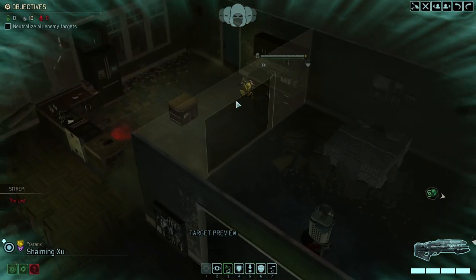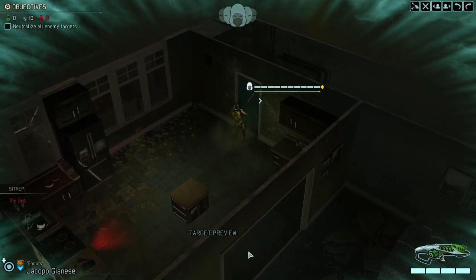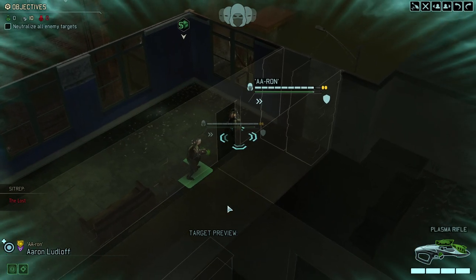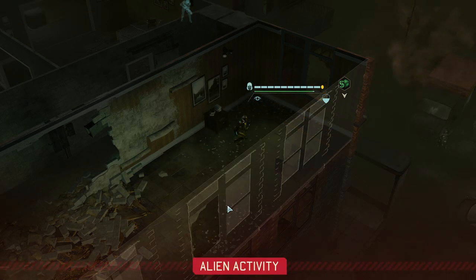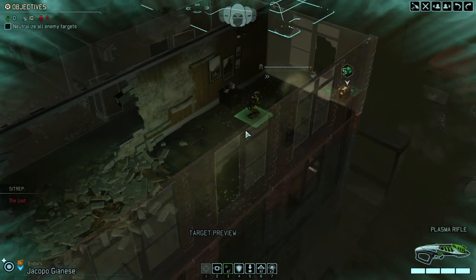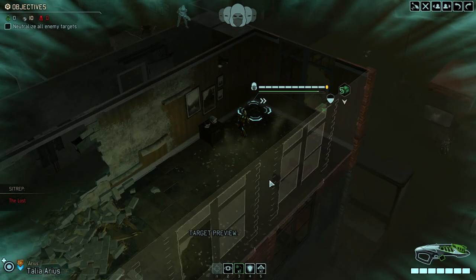The moment we spot the first pack, hell will break loose. We can't kick the door open — that would ruin our concealment. Instead we are continuing to move through here. Okay, so we are ready to theoretically go and trigger.